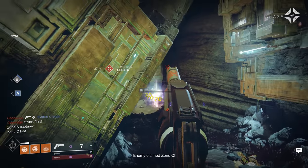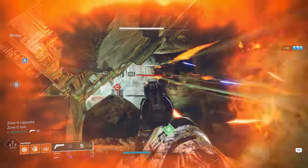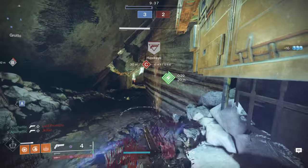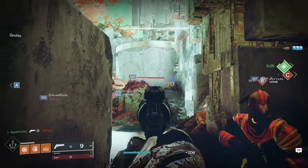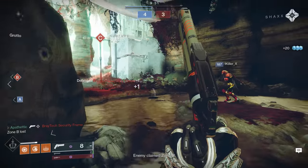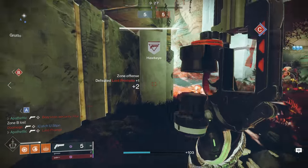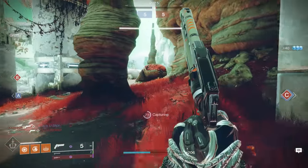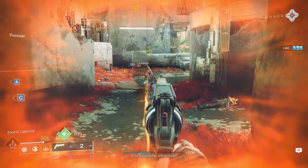Starting with the changes to Phoenix Dive, this perk previously was an ability you activated mid-air to quickly descend to the ground, and upon doing so restored your health. Doing this in super also restored health and super energy. Keep in mind this ability will always restore roughly 50% of your health, which is similar to the Hunter Exotic Wormhusk. One of the downsides was you could only dive straight up and down, and depending on your positioning it could actually be more detrimental to your survivability.